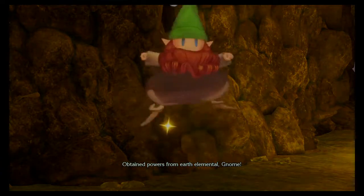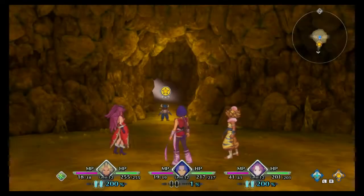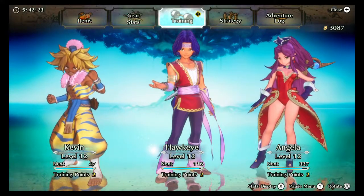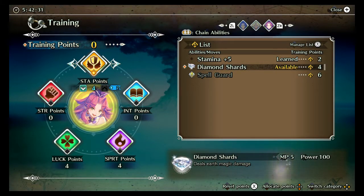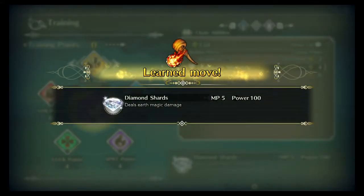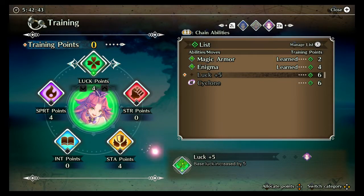Obtain powers from Earth Elemental Gnome. Now that you can access Gnome's powers, you can use Earth Elemental Magic by putting training points towards abilities from the training section of the menu. Here are some examples of Earth Magic: Stone Saber, which infuses allies' weapons with Earth Elemental Damage; Protection, which boosts allies' defense; and Diamond Shards, which deals Earth Magic Damage. The next points we'll put into luck so we can learn Cyclone when we get the Wind Mana Spirit.